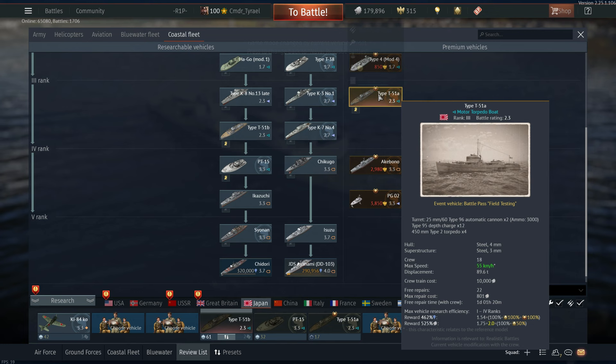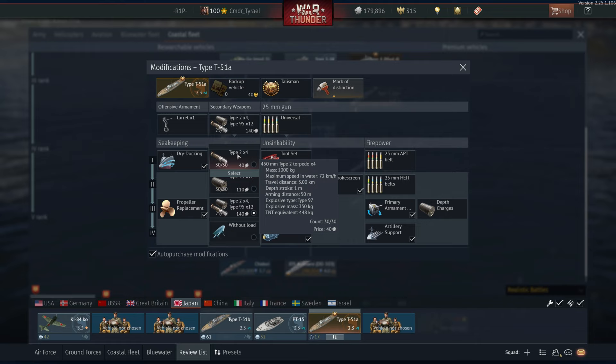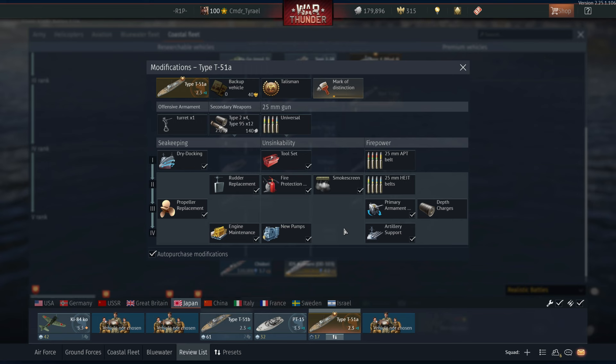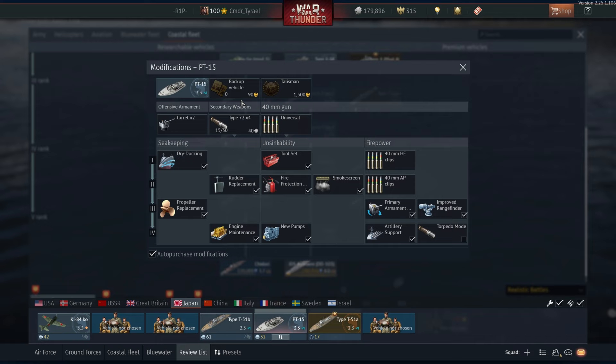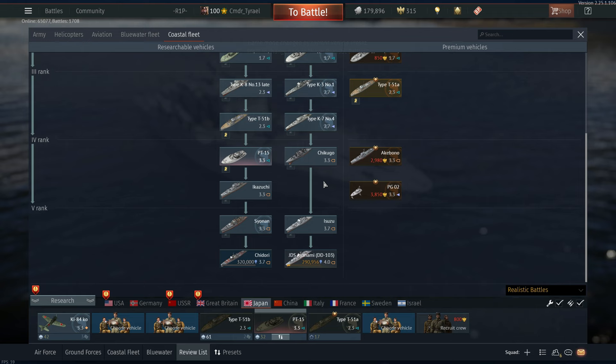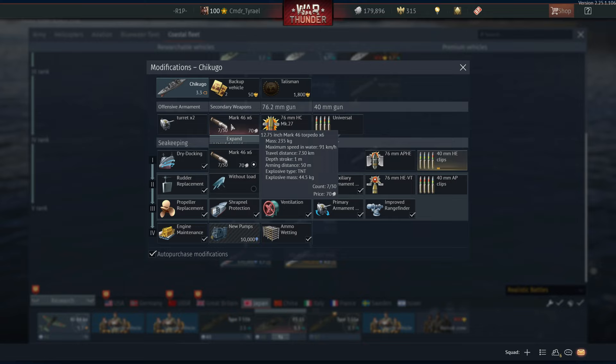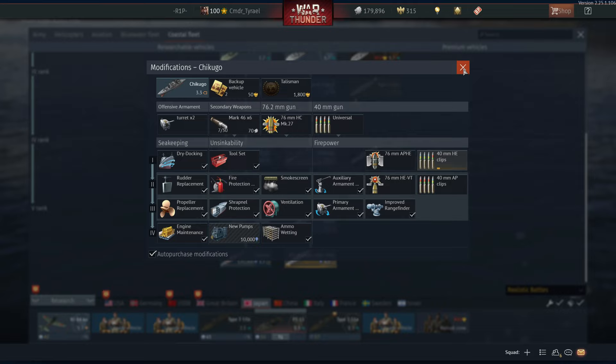The Japanese almost made last on the list because of their Type 51 torpedo boats, which have an absolutely terrible torpedo in my opinion. It has decent TNT but the range of only 3km on such a slow launch platform is murderous — only take this on if you feel like a challenge. The entire tree however is redeemed by the PT-15, a post-war era PT boat with amazing post-war torpedoes that travel at 120 km/h and are excellent for hitting close-range destroyers and cruisers which would never get out of the way in time.